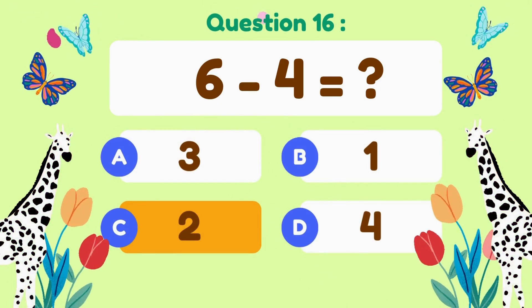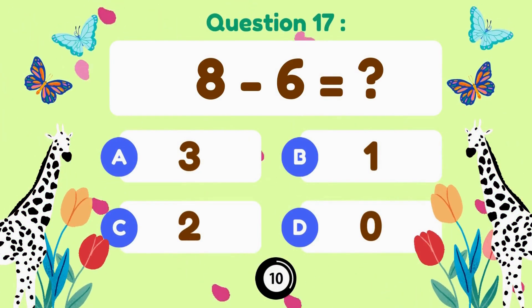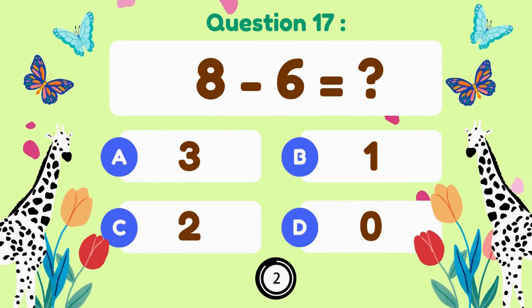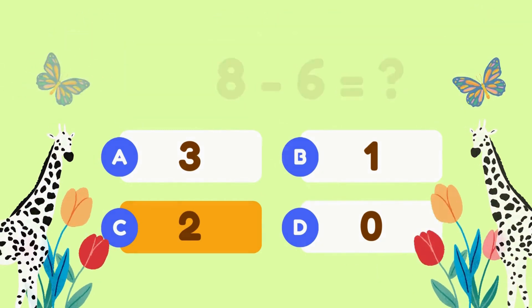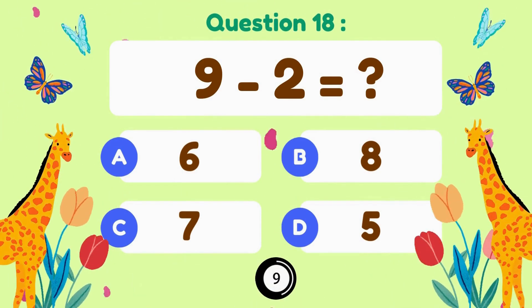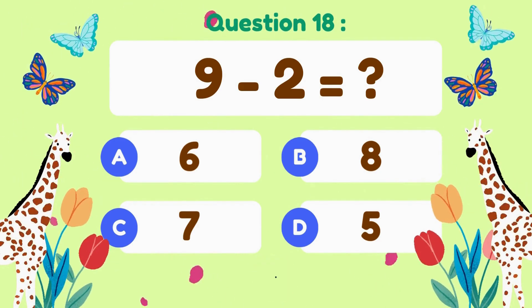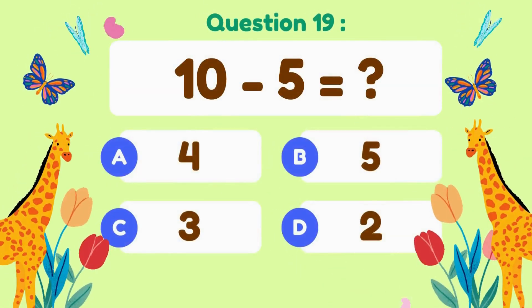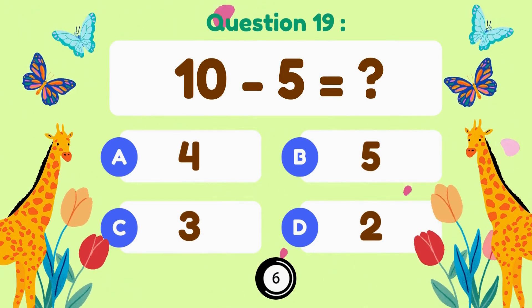6 minus 4 equals 2. 8 minus 6 equals 2. 9 minus 2 equals 7.